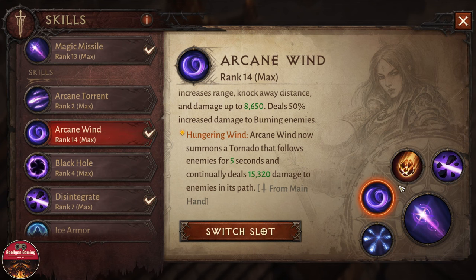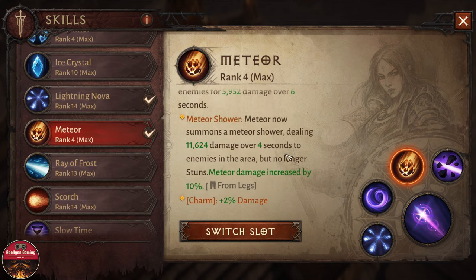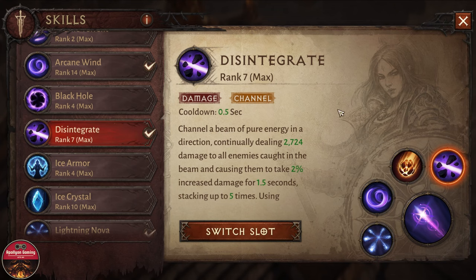The third skill is Meteor, which also has a modification: Meteor now summons a meteor shower dealing 11,624 damage over four seconds to enemies in the area, but it no longer stuns. Meteor damage is increased by 10 percent. This comes from the awakened pants — the gem socket inside the pants is level 10 and awakened — and I also have two percent increased damage from the charm.